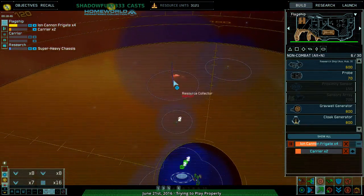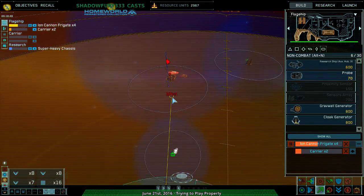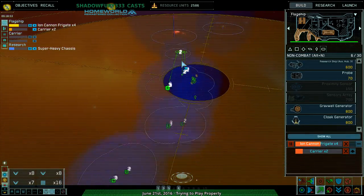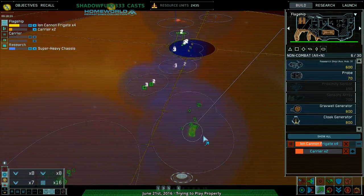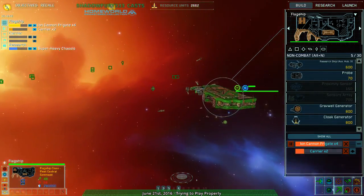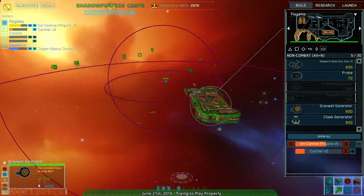New capital ships available for construction. Move out — actually no, continue to regroup. Still not grouped up, you're taking forever to move. You're so slow. Defender's advantage in this game must be immense.